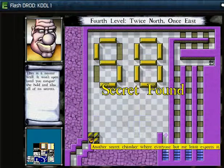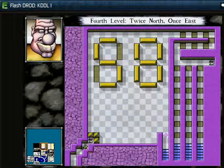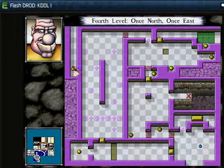In the original King Dugan's Dungeon, it's not a secret chamber where everyone least expects it. Master wall — this is the construction zone master wall I was mentioning before. It won't open until you conquer all the holds and all the secrets. It's a bonus for people who do the non-required rooms. Fifty-eight. I'm not sure of the significance of that. In the original, this was three numbers long and it helped you do sort of a Mario Brothers warp pipe to a given level. But this time it serves as the master door, and I have not managed to unlock the master door yet.